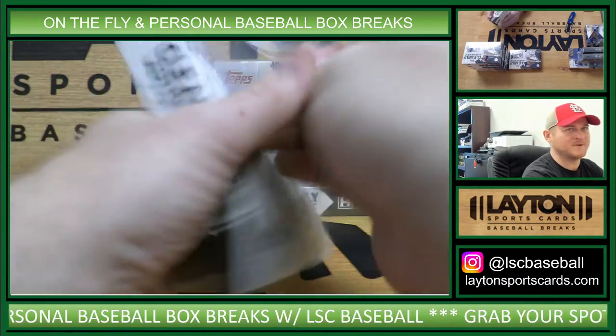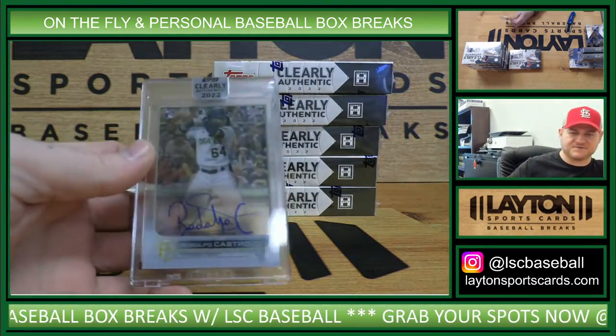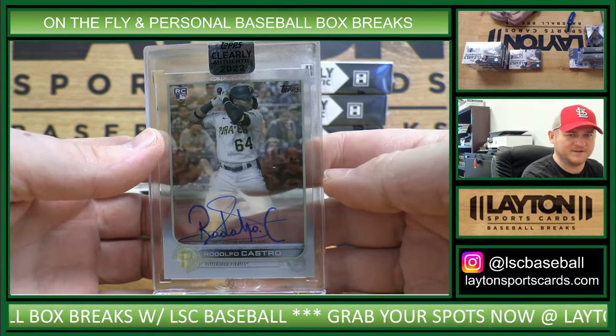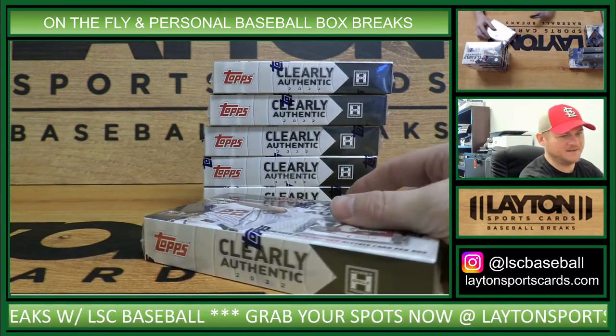I just posted another clearly authentic random division style 10 box break. This is NL Central — rookie auto, Rodolfo Castro. Corey, getting your Rodolfo Castro PC started here. Yes, it's on the fly.